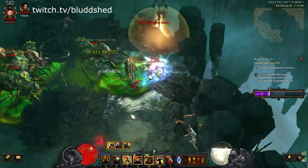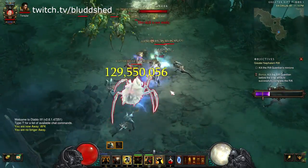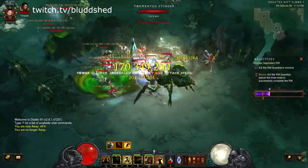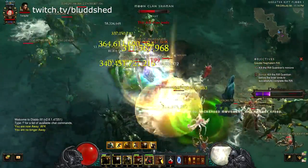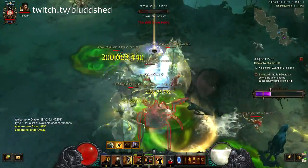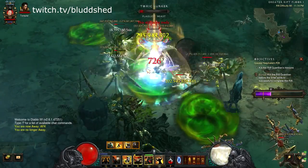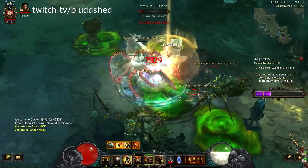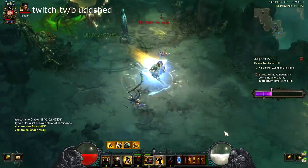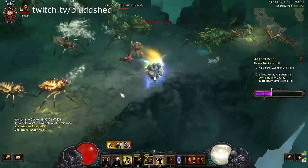Let's pick up the globes and move on. We are using Bane of the Stricken for the guardian, and we also need Trapped. Let's grab the speed pylon. We need Esoteric to survive — some affixes are crazy, especially arcane beams and fire chains in close quarters, and poison can hurt too. You can see I'm starting to dip a little, so don't swap it out — you really need Esoteric in this build.